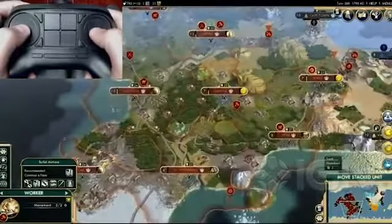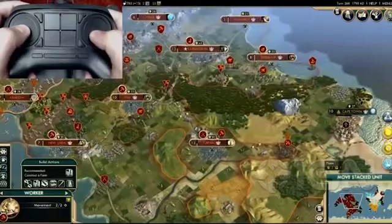Here I'm using the grab button to just grab the train directly and push it around using the one-to-one mouse control.